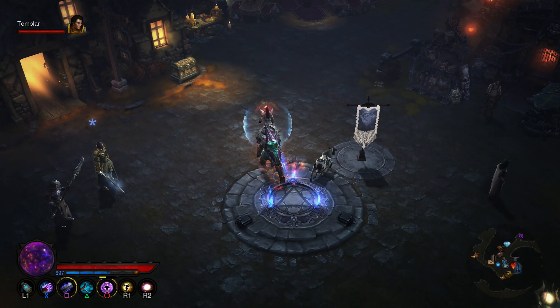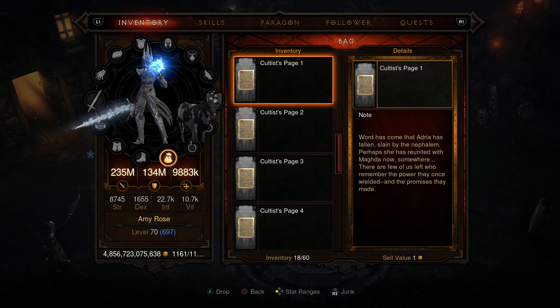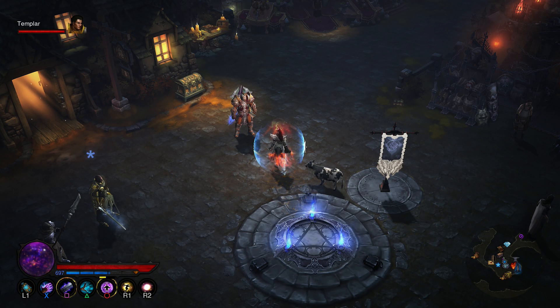When you collect these pages, it unlocks a challenge and it unlocks a portrait for your character. There really isn't a whole lot of significance to these pages in terms of rewards, but it's something you can do this month if you really don't have anything else to do.